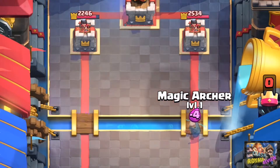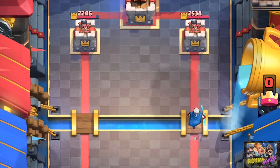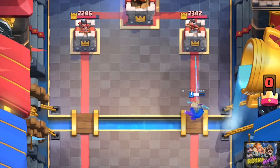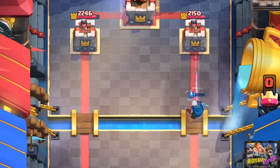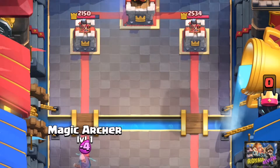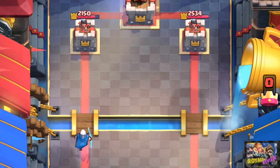It's always good to know how much damage a card does left alone — this lets you gauge how threatening it is to ignore. 500 damage to the tower means you can afford to ignore him with beatdown decks. His arrow has a piercing effect and, most importantly, a 0.25 tile splash radius.